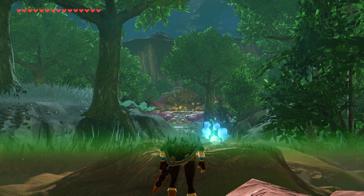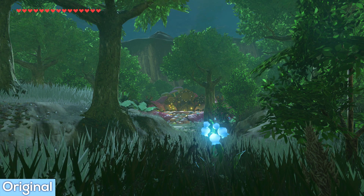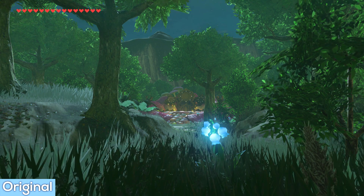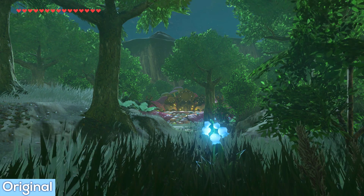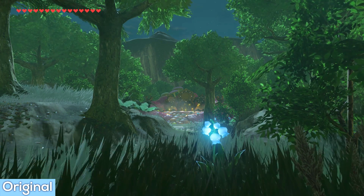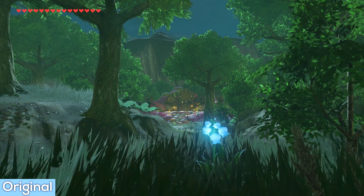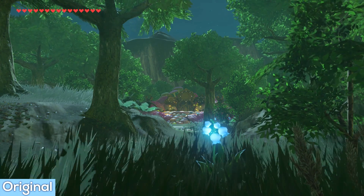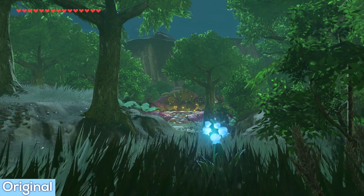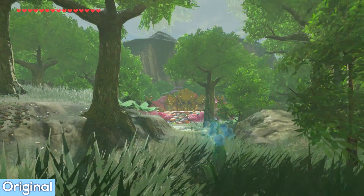Our first stop takes us to a fairy fountain. We'll explore both night and day across our palette options. I chose this location because it has a wide variety of colours present with dense, glorious foliage. In the foreground we have a beautiful blue nightshade which gives off the lightest of glows in the late hours, contrasted by vibrant pinks of the fountain in the distance, surrounded by the rich luscious greens of the forest.